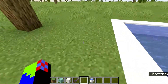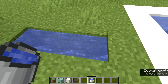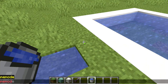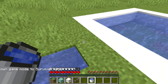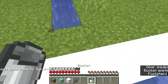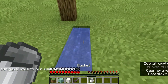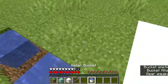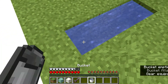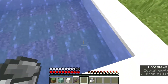Let me show you how to make an infinite water source. You need to break three blocks like this and put two water buckets in. Then you just keep taking it from the middle — I'll switch to survival to demonstrate. Dump the water bucket in and keep taking it from the middle and it will be an infinite water source. If you take it from the side it won't be infinite anymore. Let me switch back to creative.